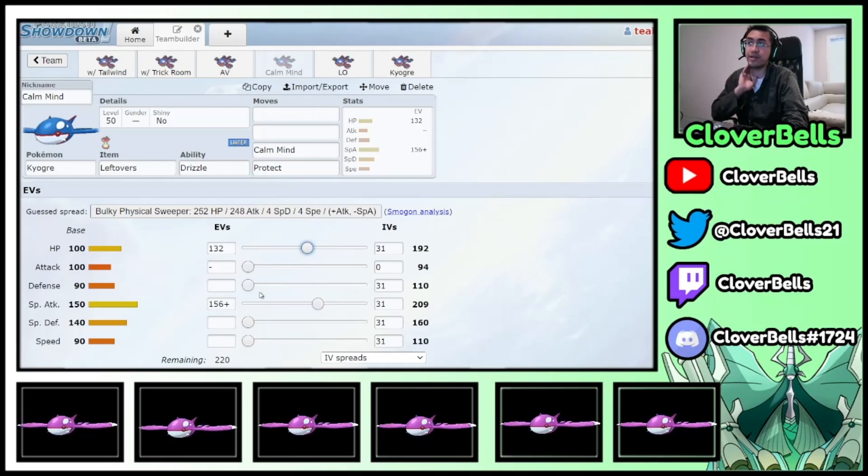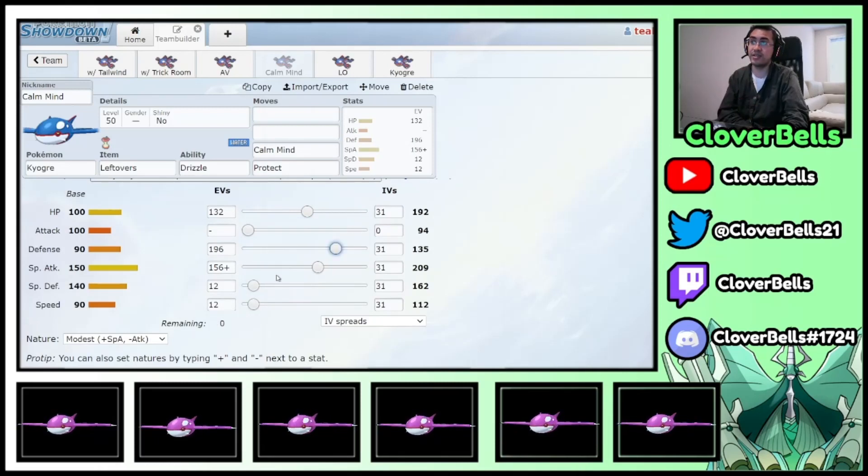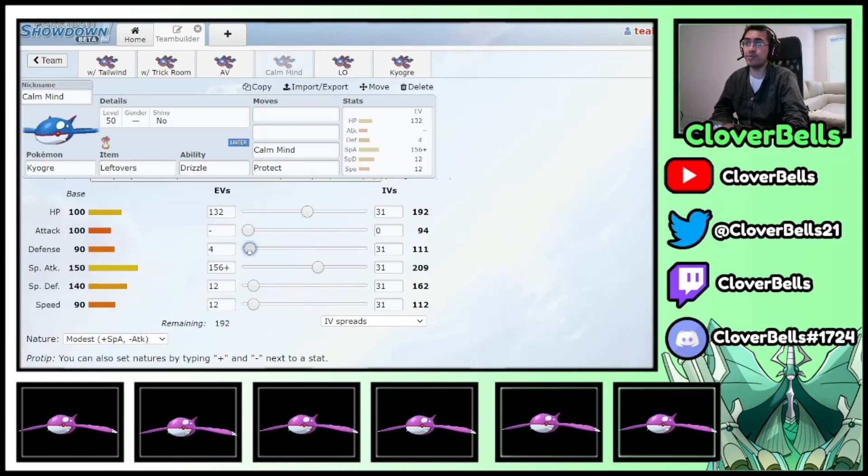From here, decide your speed tier. If you're in Trick Room, go 112 Speed, get that even number in Special Defense, and then dump the rest in bulk — that's a Calm Mind bulk Ogre for Trick Room. If there's no Trick Room on your team, you just want to go for 120 Speed to at least outspeed Thundurus. Always go for that 120 benchmark, and then dump the rest in Physical Defense.